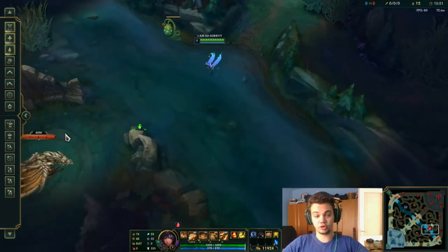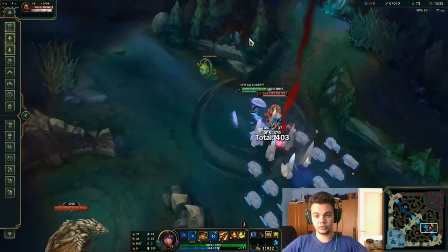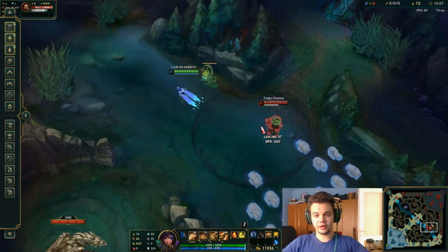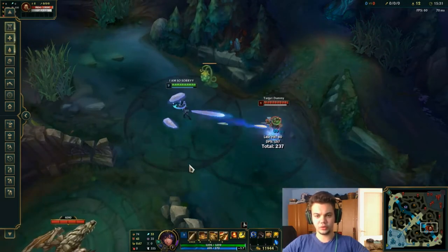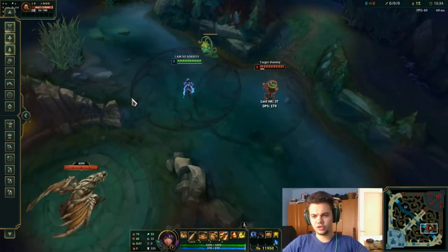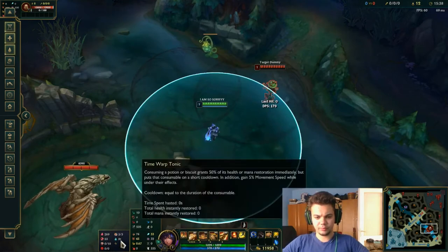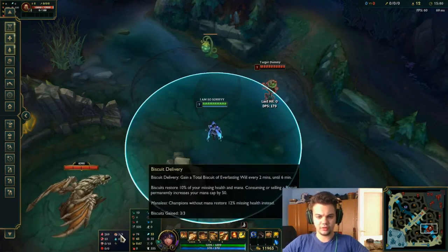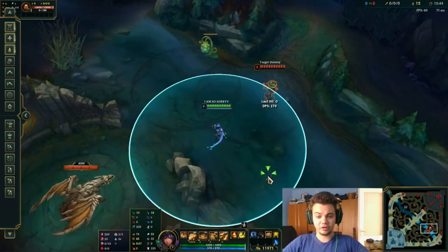You're going to proc Electrocute every time you do that combo. Another way to proc Electrocute is auto attack, Q (small or big), and auto attack — and you'll proc Electrocute. These are the best rune combinations because they give you the much-needed HP to survive on lane. Biscuits and potions are actually quite useful.